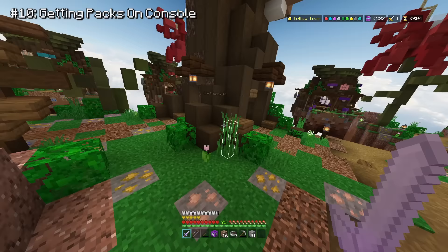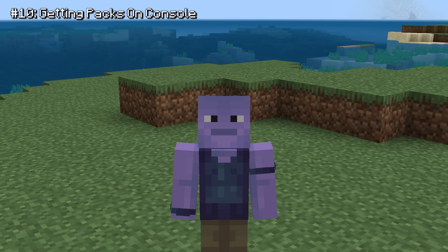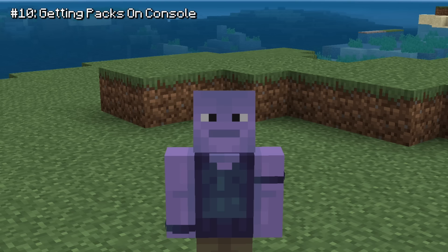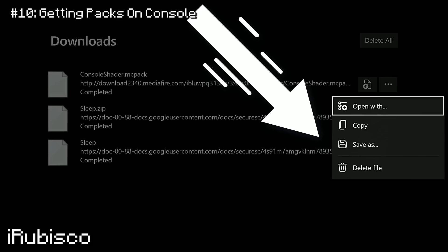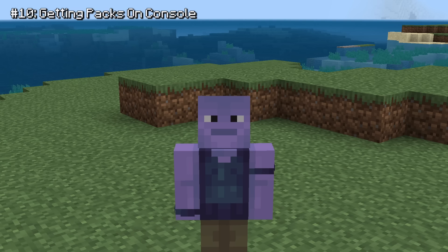On top of that, custom texture packs and skin packs are impossible to get on the console version of the game. On PC or mobile, you can just download a pack and put it directly into your game. But on console, you need to pay for a third-party app on the Microsoft store to use a texture pack. Then you have to go through this super long process every time you want a new pack. I honestly feel bad for console players — it's like they're the forgotten group of Bedrock players or something.